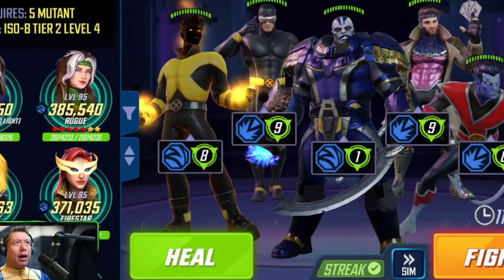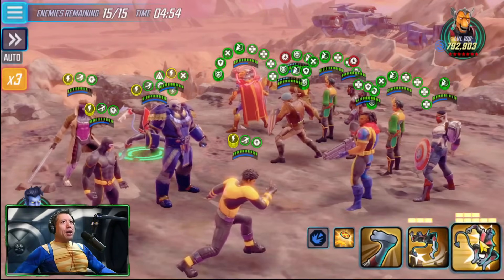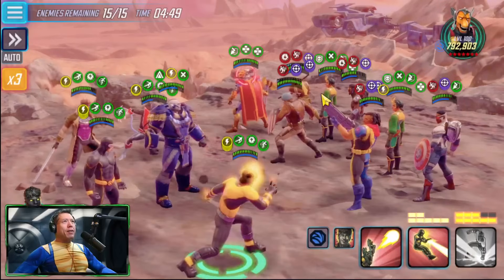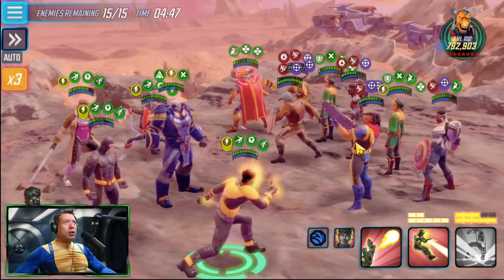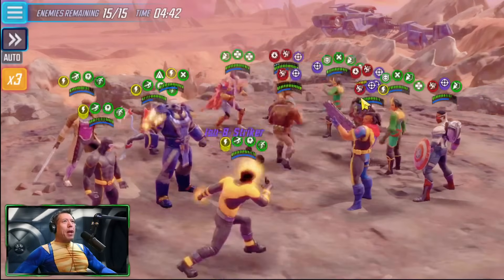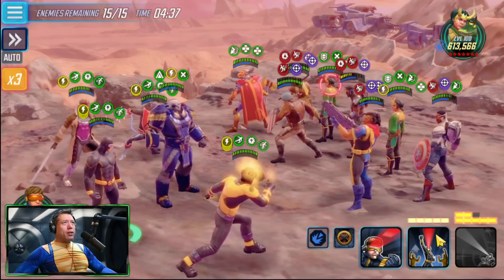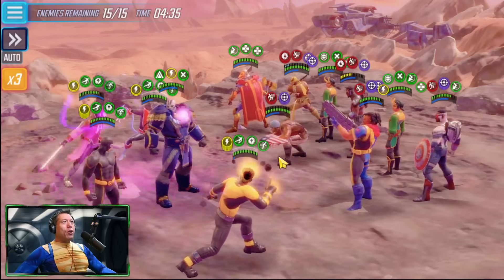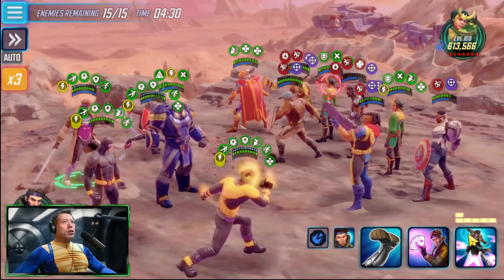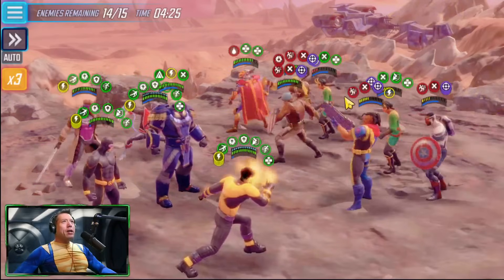Here is the final test. Beta Ray Bill is not taunting — no taunts incoming. Getting some slows on all the enemies. I love these charges from Sunspot giving the team ability energy. His ultimate is almost ready. Working on Kid Loki and adjacent targets — Beta Ray Bill, Falcon, Orson — and Cyclops's ultimate is almost ready as well.